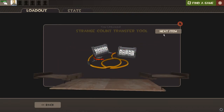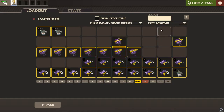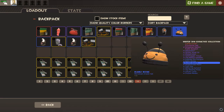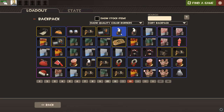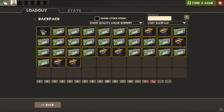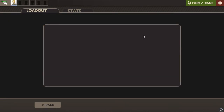We got a Strange Power Jack, Strange Counter Transfer Tool, a Spiky Viking, and a paint — Color No. 216-190-216, I don't know what that means. And another Pocket Meaties — how many of these things do I have? Let's count: one, two, three, four, five, six, seven, eight... we have at least nine of them. We're probably gonna get more.